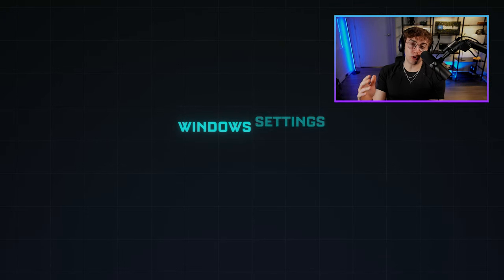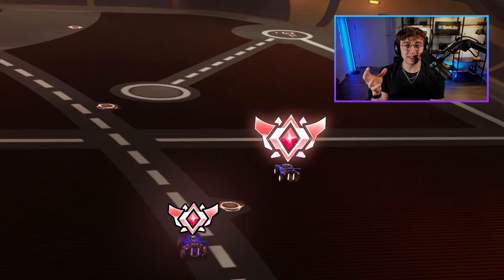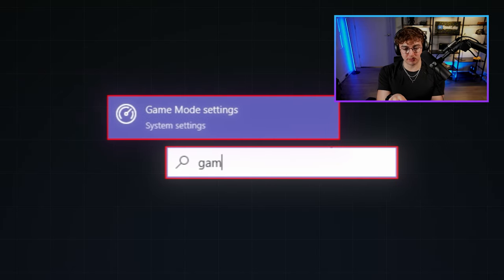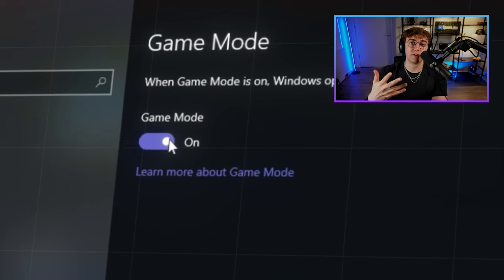Number two, Windows Settings. Let's start with Windows Game Mode. This is a new setting in Windows 11 or 10 that prioritizes game performance. To turn it on, simply type game mode in your search bar and hit toggle on to improve game performance.